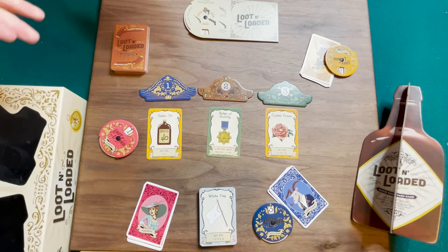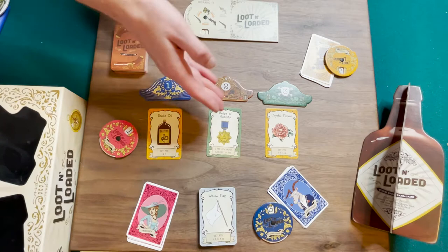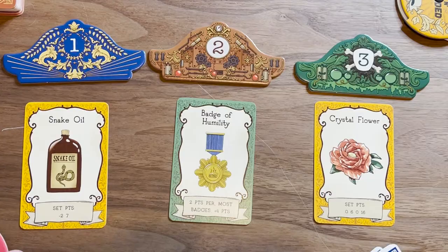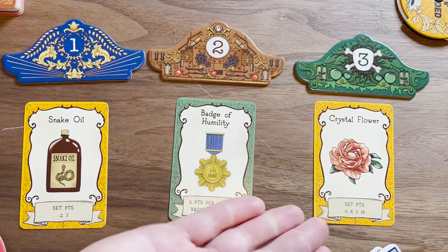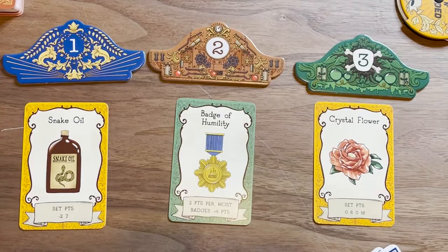We have three locations and turn trackers. Everyone simultaneously is going to pick a location that they're going to go with their bounty hunter to collect loot. We have these three locations and we are going to secretly take our location tracker, select which one we want, and then place it face down.